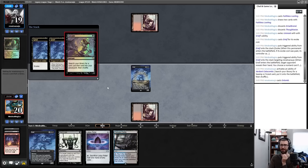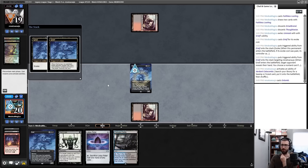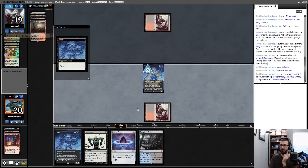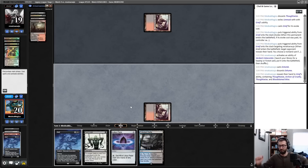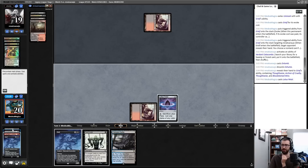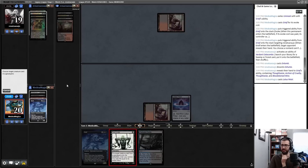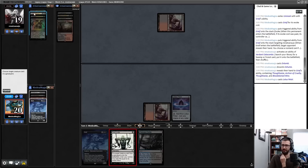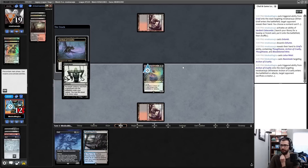They get an Archon of Cruelty, and there are multiple Thoughtseizes and another Archon. I take their Exhume, Grief goes away. Do I want to take Griselbrand? I think the answer is yes despite the fact that a topdeck spell is very good against that. Maybe I just put this Archon into play and call that good — reanimate Griselbrand later, don't give my opponent the chance to get the Archon. But Griselbrand is Griselbrand and there's a good chance I could hit another Lotus Petal and keep going deeper. I'm going to go for the Archon.